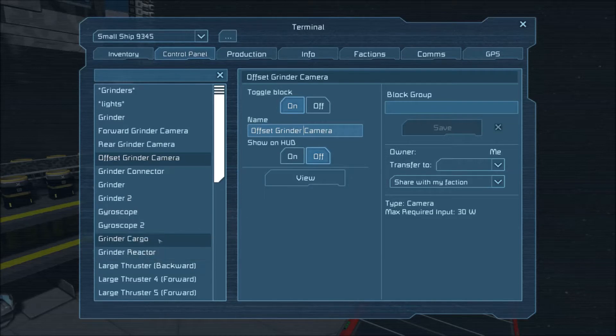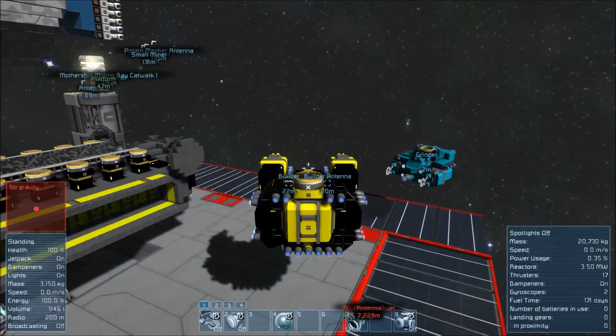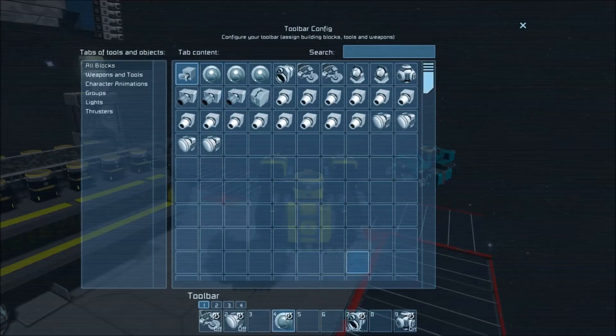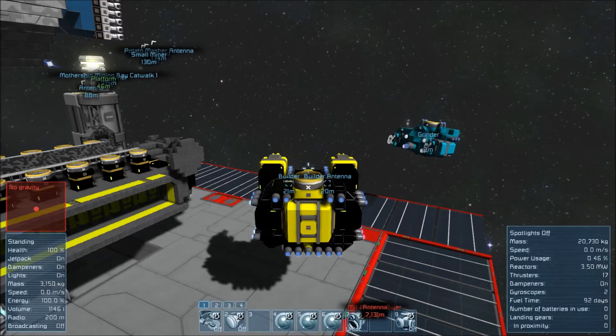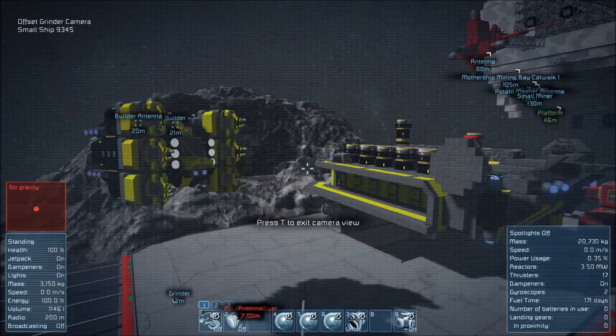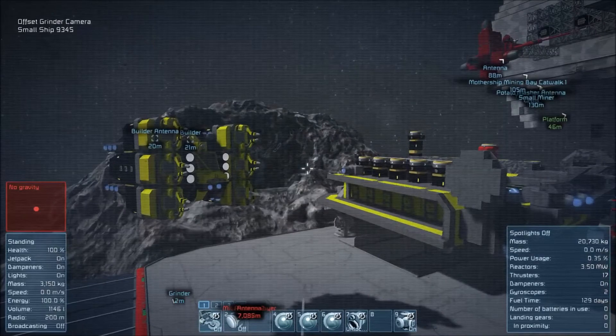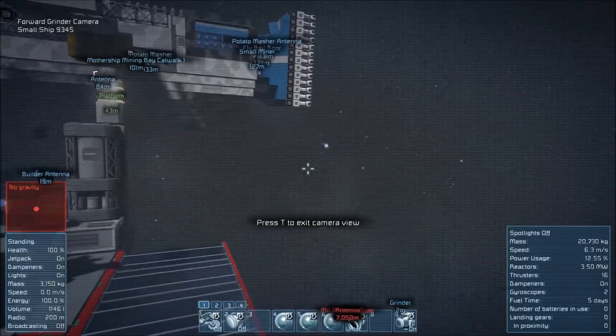So what we want now is to go ahead and take control of this guy. Let's come down to Grinder Remote and take control. Now four, five, and six — we have the cameras. This is our forward camera, this is our rear camera, and this is our offset grinder camera. So we're controlling this guy now. If we want to view from the front — there we go. From the back — there we go. And now if I look at the offset, I get a little bit of the grinder down there, so I can actually see a little bit of what's going on.